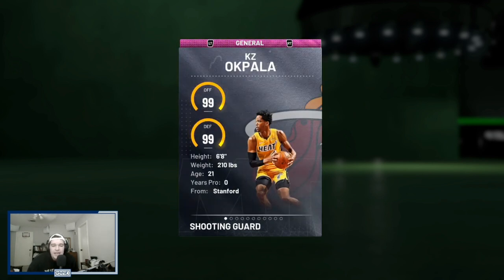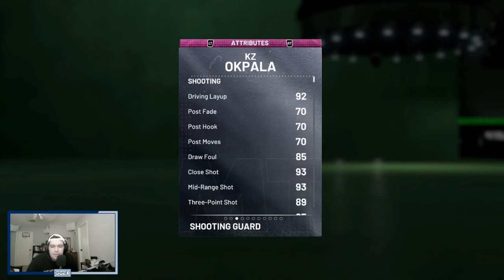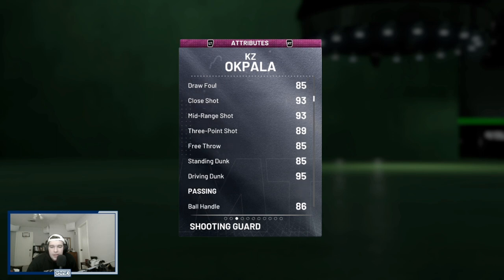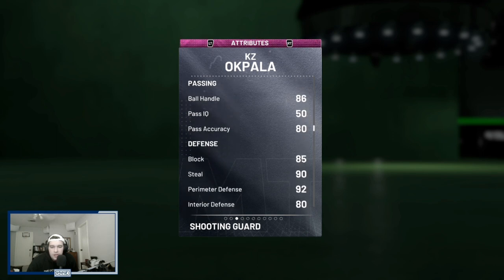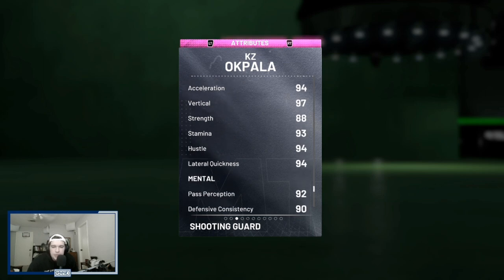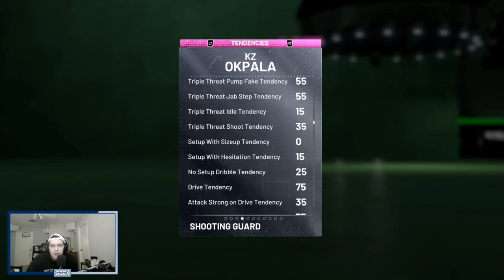Casey is 6'8, 99 offense, 99 defense, 210 pounds — looking really solid at the shooting guard position — with a 92 driving layup, 93 midrange, 89 three, 95 driving dunk, 86 ball handle, 85 block, 90 steal, 92 perimeter, and 80 interior defense. Decent rebounder, 94 speed, 90 speed with ball, and 94 acceleration and lateral quickness.